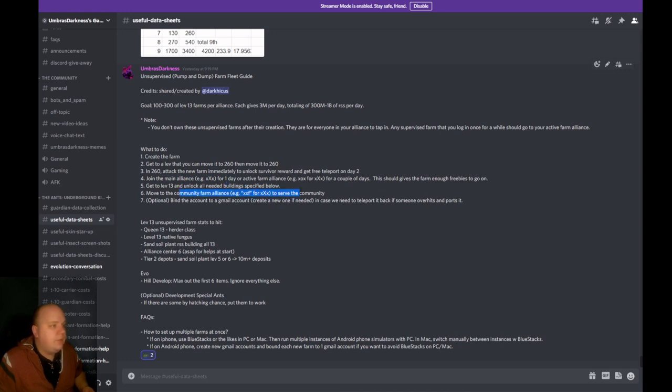Move the community farm to the server, and immediately after it arrives, attack the new farm for the survivor reward. The reason you want to do that is if you don't want to keep it near your hive, otherwise you can just use the alliance teleport. On day two you can use an advanced teleport to move it to specifically where you want. To get around the newbie shield, just scout a nearby hill.